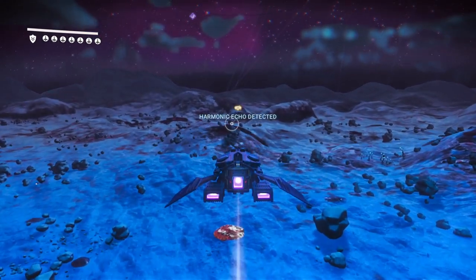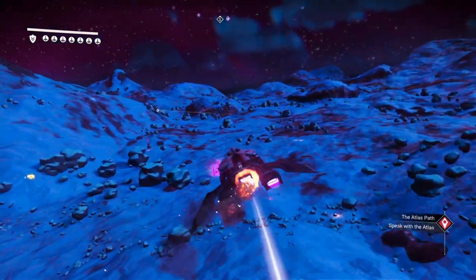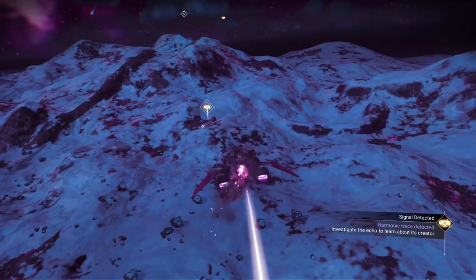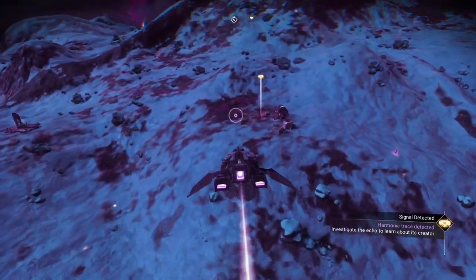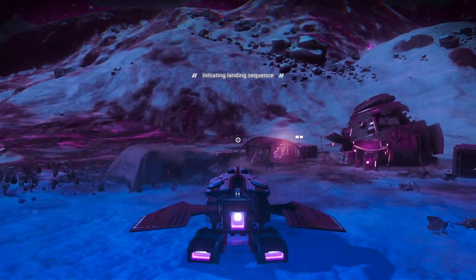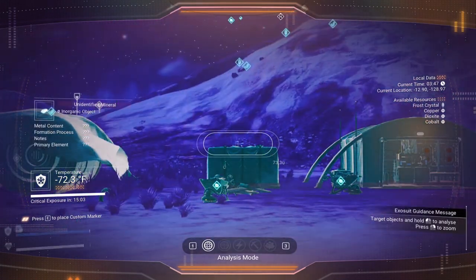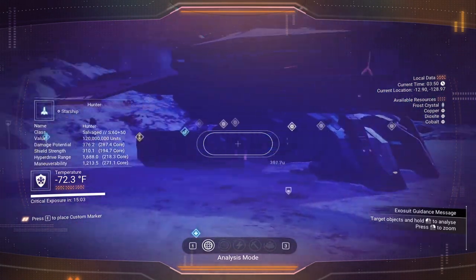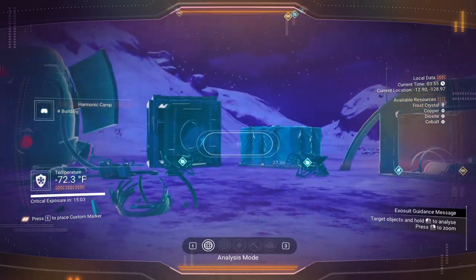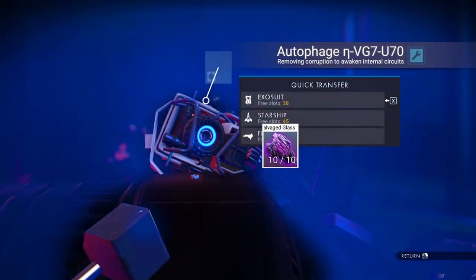We'll head to one of those places there and check it out — you'll see it as well as I will. The storm is done. Oh, what do you know — it literally is right here. Now we should find some corrupted sentinels nearby. This ought to be interesting. I'm not seeing them — that is absolutely hilarious, it's like they're afraid of me now. Let's go ahead and do what I usually do while I'm here and grab that. That's nice.